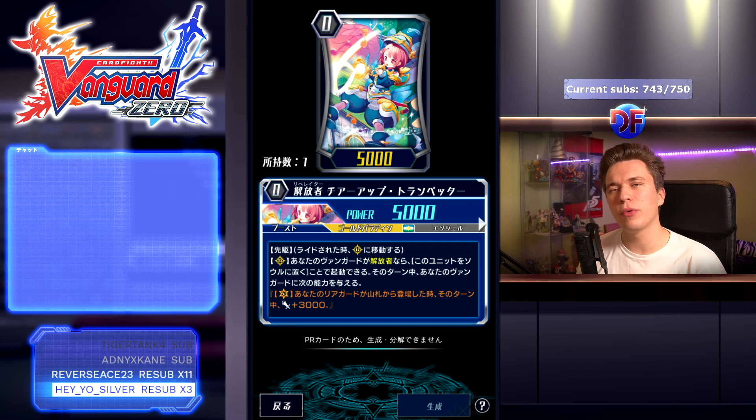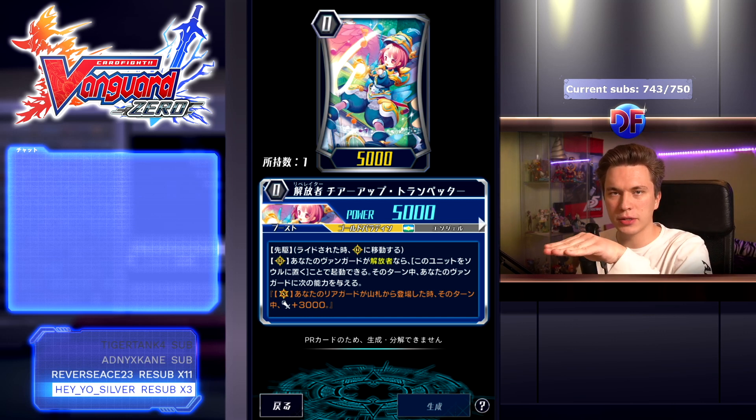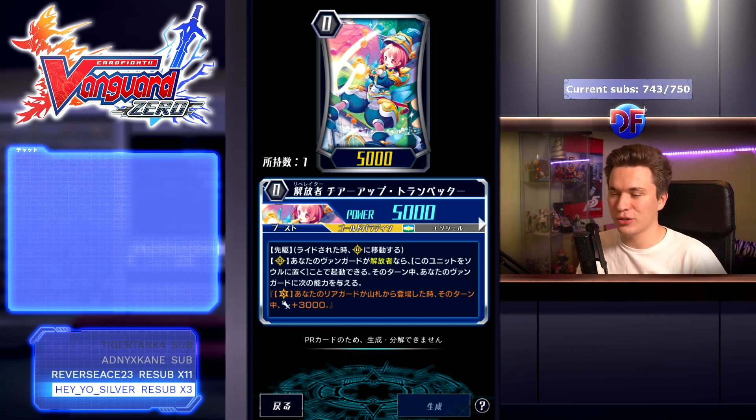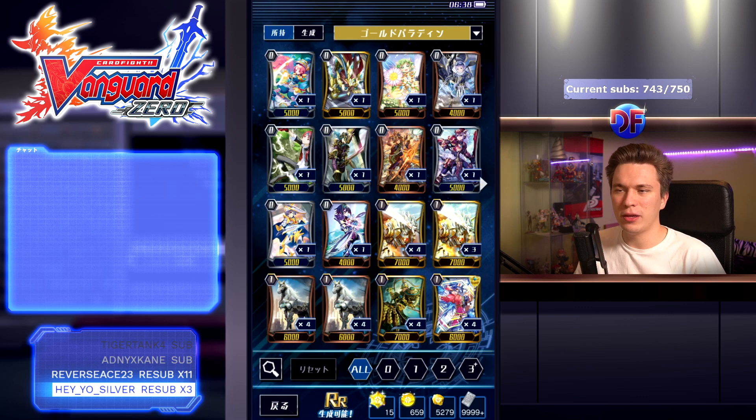This is the second set of Liberator support with the focus on Liberator Garmore. The first card is the new starter, Cheer Up Trumpeter. Some of you might remember this — it used to be a really popular starter back in Bluish Flames. The skill is: if your vanguard is a Liberator, put this unit into your soul; if you do, for that turn your vanguard gains the following ability — when your rearguard is placed from your deck, gain 3k.